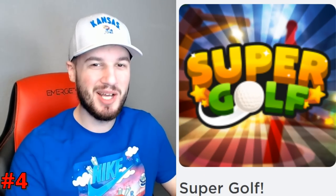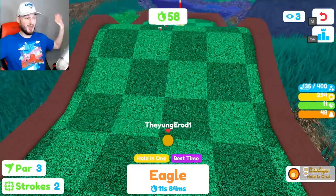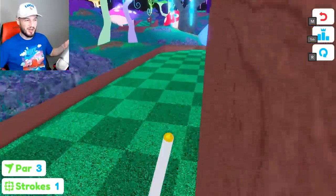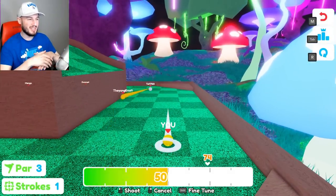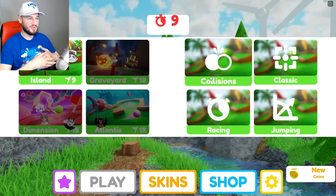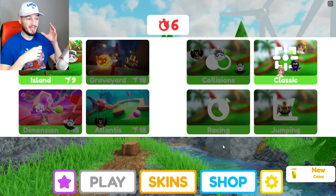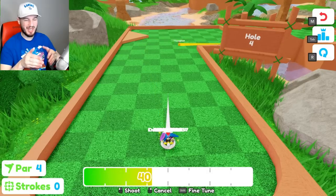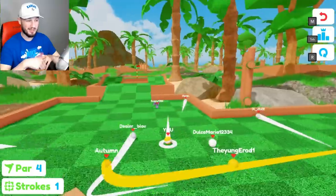Coming in at number 4, we got Roblox Super Golf. That's right — that's the state of Roblox Sports, 4 and 5 are golf and tennis, but they just happen to be good games. The maps look amazing, there's so many different types of golf balls and customization for all of that. There are so many different modes outside of traditional golf — there's a timing mode for who's the quickest to win, and a collision mode where people pretty much just target you the whole time. The game is so well made, the controls are precise. You can kill hours in a VC with the boys playing some Super Golf.